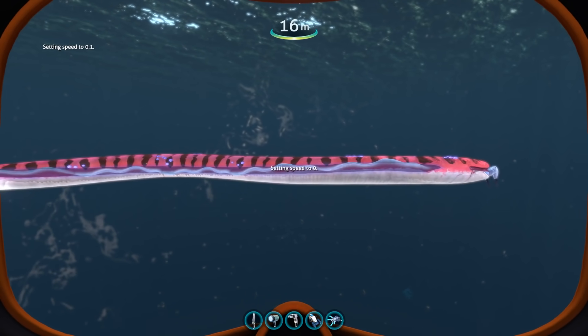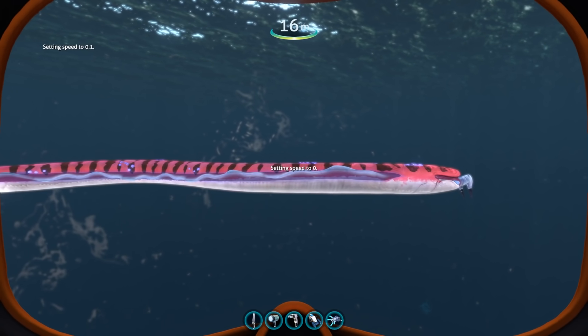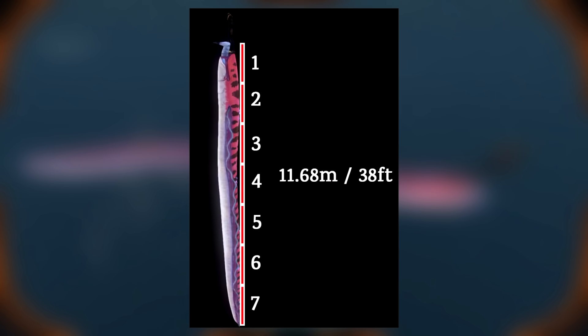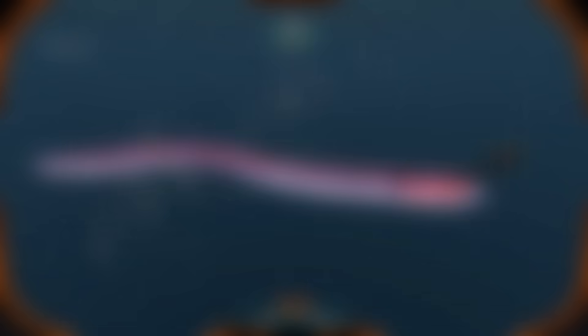We have a pretty good Crab Snake size comparison picture from the wiki. In-game it was always pretty obvious the Crab Snake was big. Based on the wiki screenshot I've worked out it's about the same length as seven Rileys, and Riley is estimated to be about 168 centimeters or five foot six. That means the Crab Snake is about 11.68 meters long — 38 feet — which is about the same length as an American school bus.